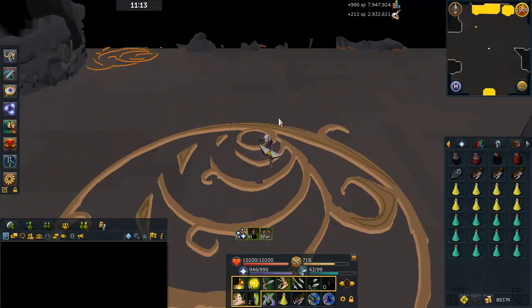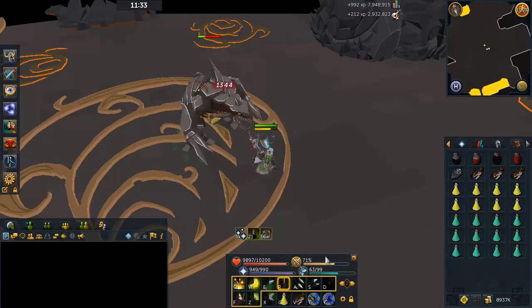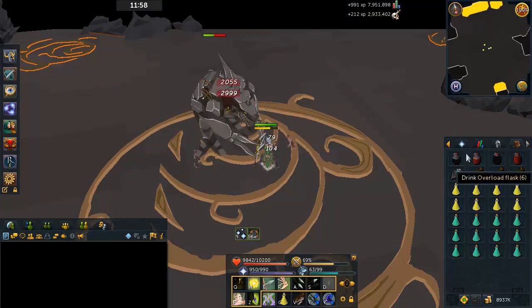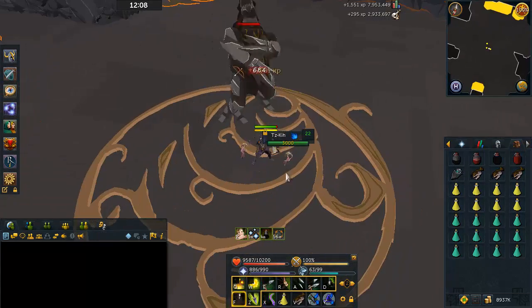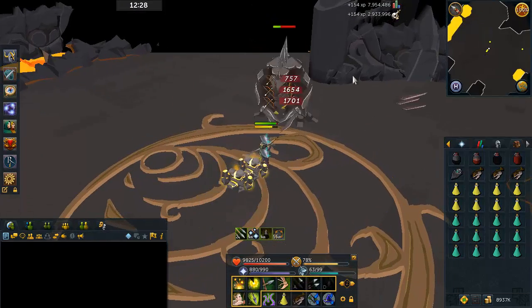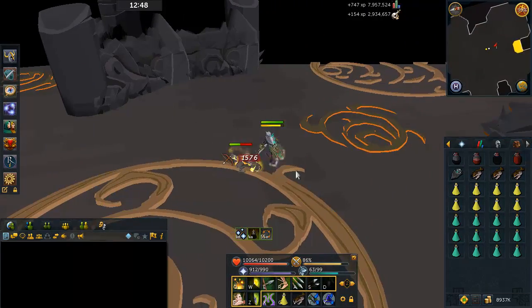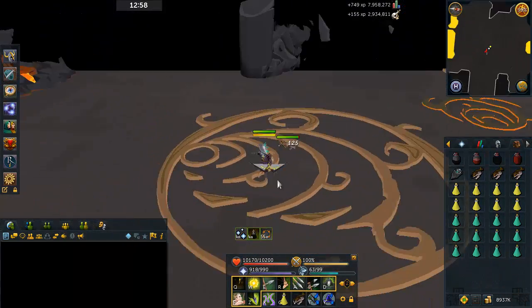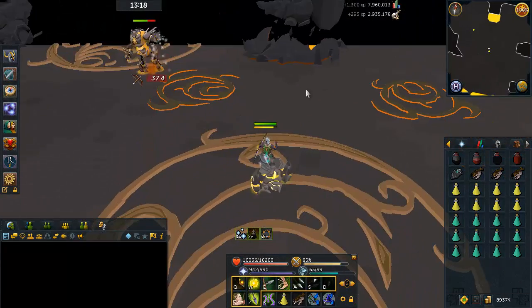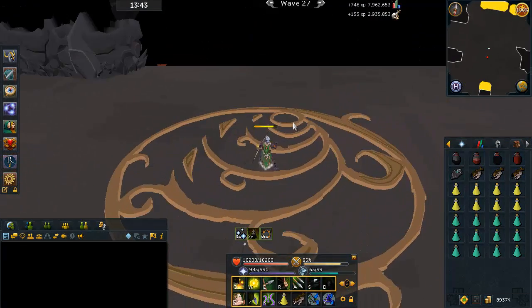Wave 22 is when you start to deal with rangers and meleeers at the same time. It shouldn't be that difficult — just remember to take out the ranger first, trap the meleeer, take him out second, and prayer switch if you need to. If you're overloaded, you can also bring the Penance Aura and use Turmoil or the range version Anguish throughout the entire Fight Cave, or Piety or Rigor off the regular prayer book, to increase your defense and offense — though you kind of need Penance to do that, or you'll run out of prayer.